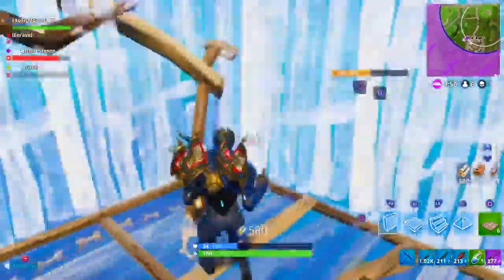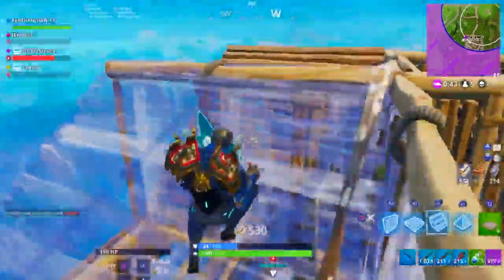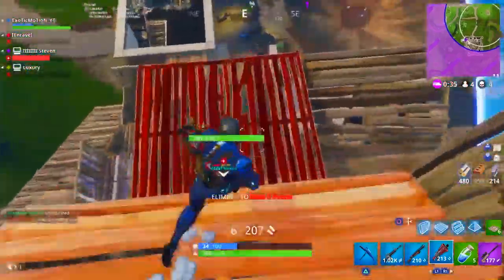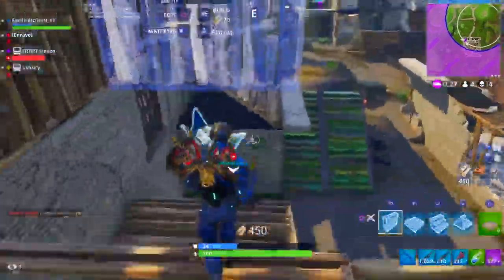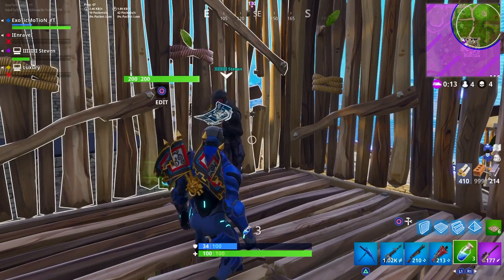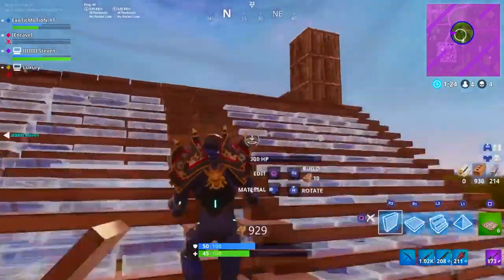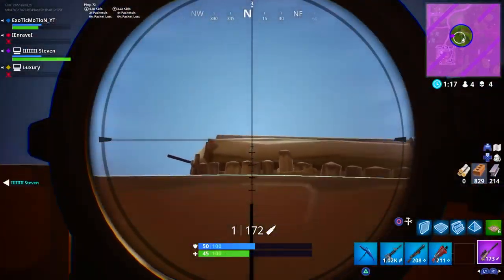This other dude started rushing me, so now it's a build-off — whoever gets the most high-ground advantage is probably going to win. You want to stay above the other person; don't ever try to get eye level with them. Stay above so you're looking down at them. You can see exactly what side of the ramp they're building up because you can see the little blue ramps not fully built yet — that tells you which side they're coming from. You also have sound on your side, and they're not going to be looking up so you have a third-person peek on them.